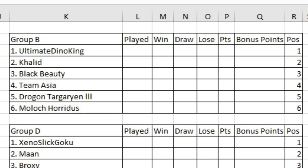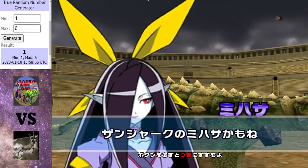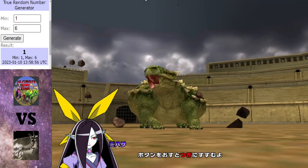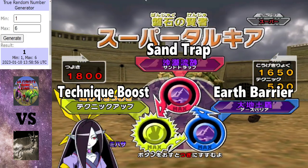Let's go over our first match-up, shall we? Let's see how our debutant fairs against our veteran. We're in the Coliseum, which is very good news for Black Beauty, because this field favours Secret Dinosaurs.